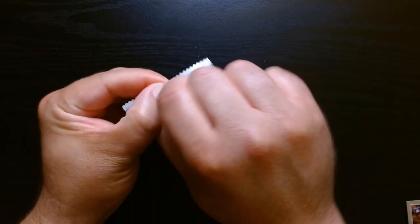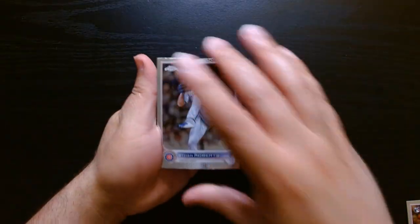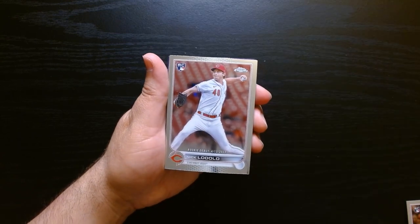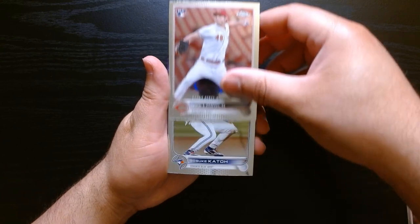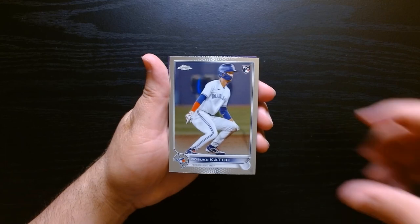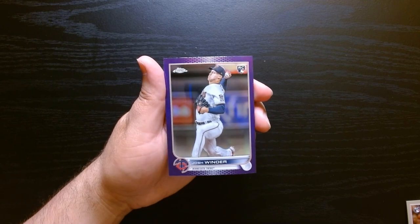Fourth and final pack, let's get it. Starting off with a rookie — let's see if we can get all rookies. Ethan Roberts rookie, there we go. Nick Lodolo on his rookie debut — hey, another rookie. We got the full rookie pack. Kato Gosuke, and our final purple is going to be a rookie also — Josh Winner. Not bad to close it out.